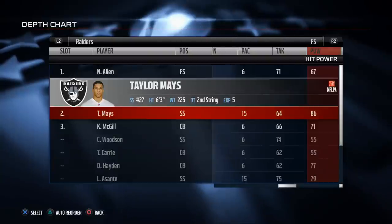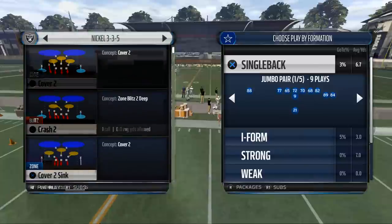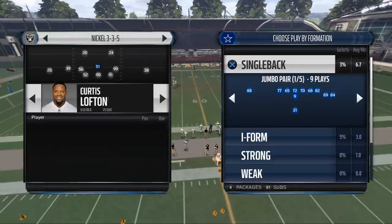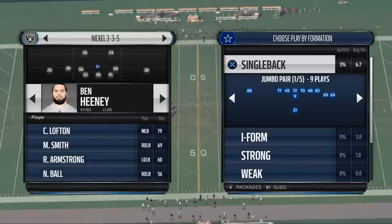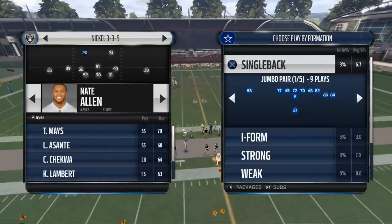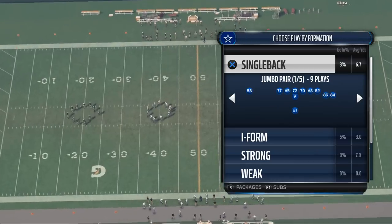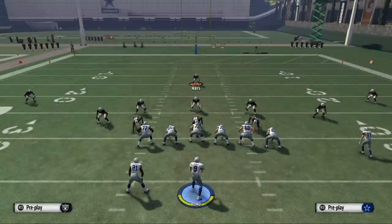When you're setting your plays up — say I'm running the nickel 3-5 — I want to put Taylor Mays in whatever position I'm going to be usering. Same with Heaney. When running the 3-5, I like to user the middle linebacker, so I want Ben Heaney in that spot. I don't want to put Ben Heaney at the right outside linebacker if I'm going to user the middle linebacker most of the time. With Taylor Mays, put him at the safety spot you're going to user. In the nickel 3-5, I user the left outside safety, so I sub Taylor Mays in, and in a play like Cover 3 Sky Drop, it puts Taylor Mays in an optimum position to be user controlled at the top of the screen.